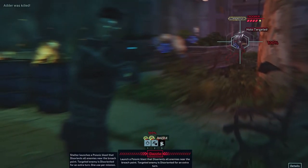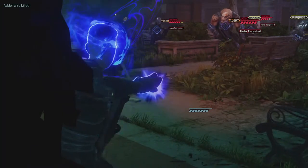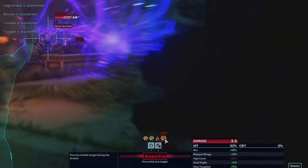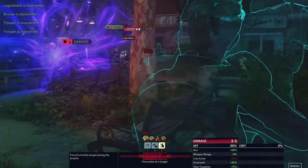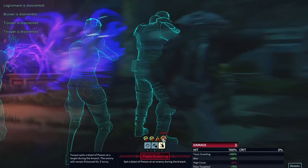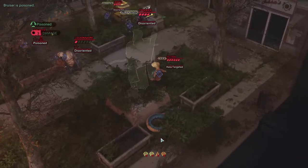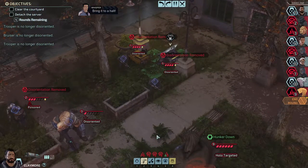We can use Dazzle, which will disorientate everyone out there. Let's use it. We got everyone disorientated. That's a legionnaire or a bruiser — I don't know what the bruiser has that you can use while alert besides move. That looks pretty cool though. So everything in there is disorientated — they're gonna have a harder time shooting now. That's the target — bring it to a halt.